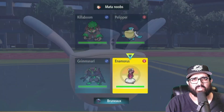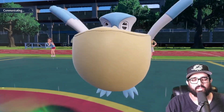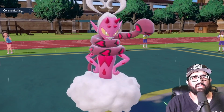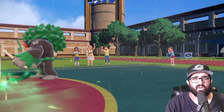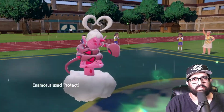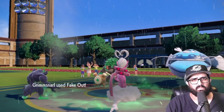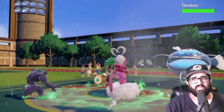I'm going to fake out the Pelipper and protect Enamorus, because I think they're going to fake it out. Covert Cloak Grimmsnarl feels really good right now. They swap hard into Dozo — not great. Enamorus protects, so who are you gonna fake out here? They figure out the Enamorus — fantastic news for me. I'll fake out the Dozo. Looks like it has Leftovers.